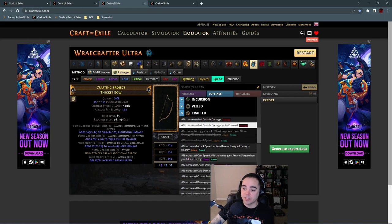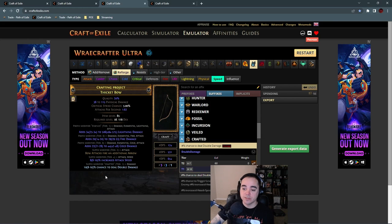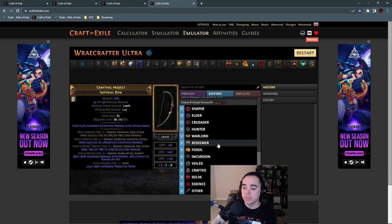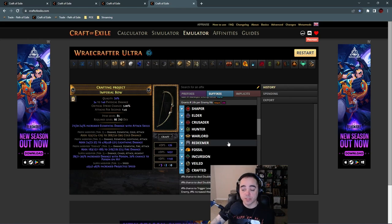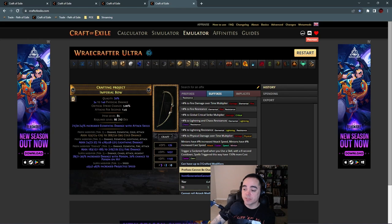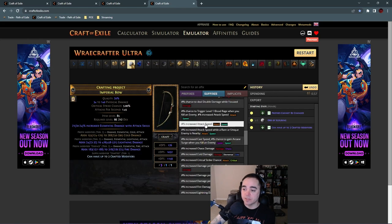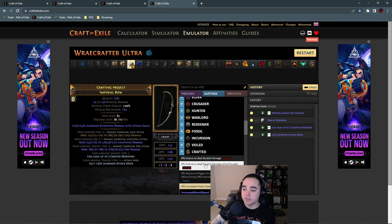If you get attack speed on the first Reforge Speed attempt, keep it — then you can craft on increased chance to deal double damage. As for my current bow with fractured T2, T2, and essence fire damage, it's sitting at 1,032 elemental damage per second. Really anything over a thousand will get you to endgame, as long as the rest of your gear is solid. Once I hit level 66, I'll finish it: Prefixes Cannot Be Changed, scour, add up to three crafted modifiers, craft on attack speed and chance to deal double damage — done. One of two builds comes out to 1,168 DPS.